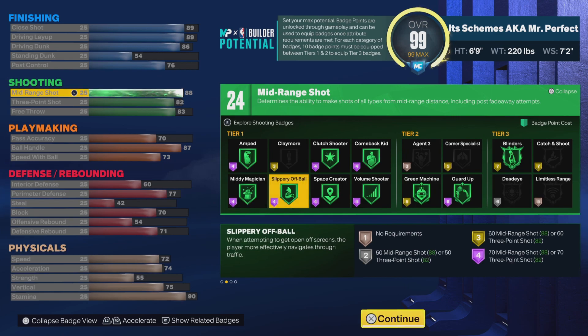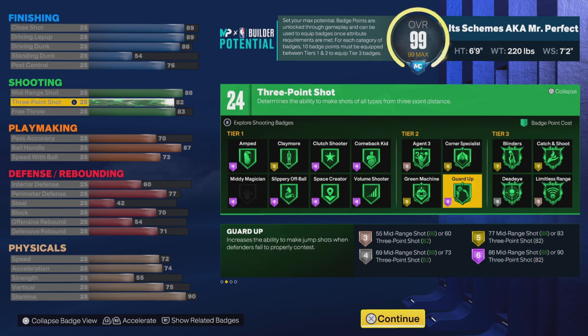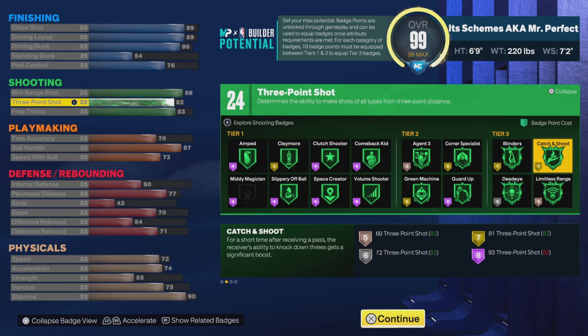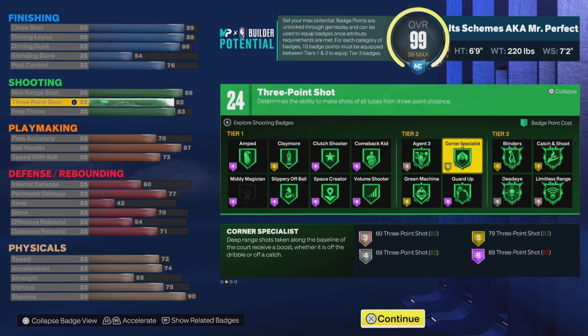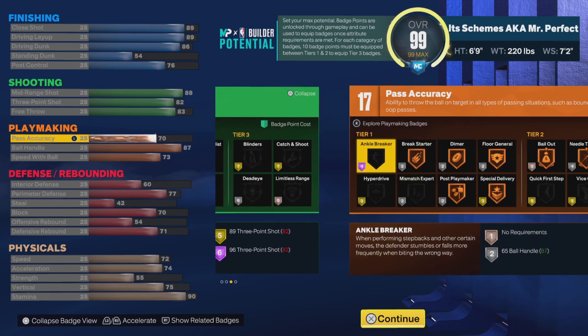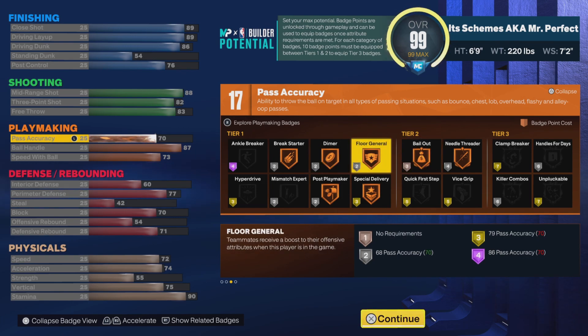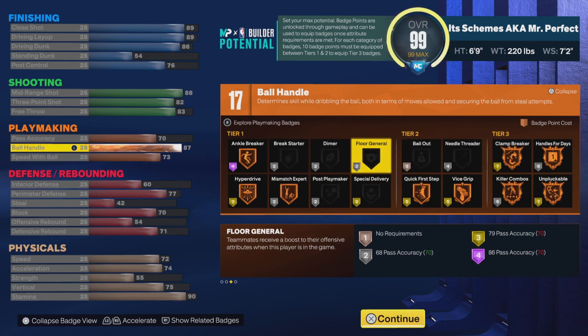Standing dunk 54. Post control 76 gets us silver Back Down, Dream Shake, and Drop Stepper, but we get Post Spin on gold. Onto the shooting — 24 possible badge points here. We're gonna take our mid-range to 88, it's gonna make us a mid-range assassin. Take our three-pointer to 82, and we're gonna take our free throw to 83.